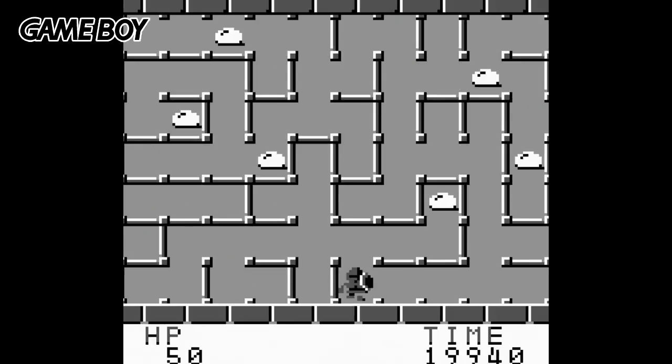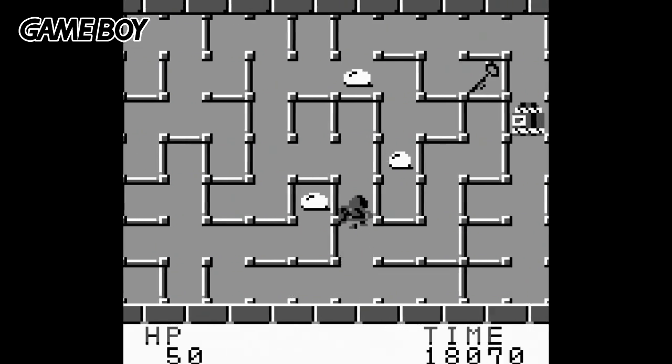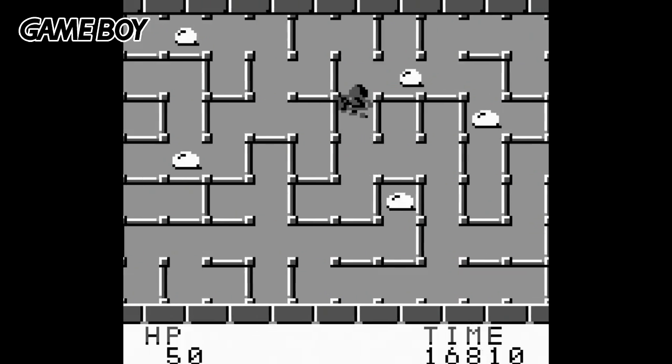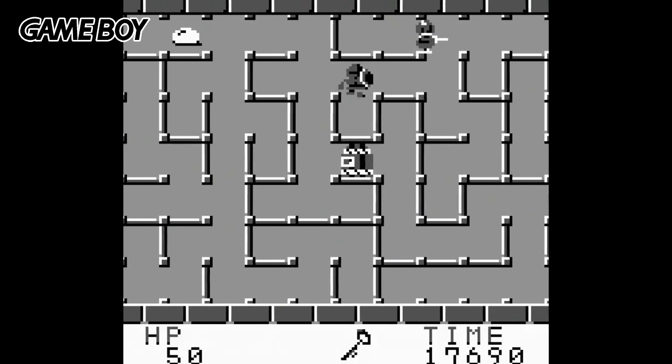Unlike the PC Engine version we just saw, the Game Boy version of Tower of Duraga is basically a straight port of the arcade game — you move at a snail's pace and have a timer counting down as you struggle to find the exit. Being a portable version though, you are given a password feature to allow you to play a few levels at a time.